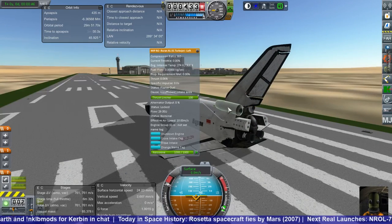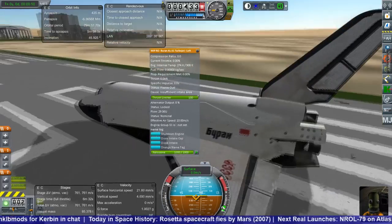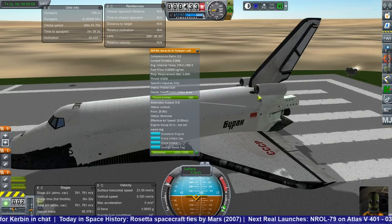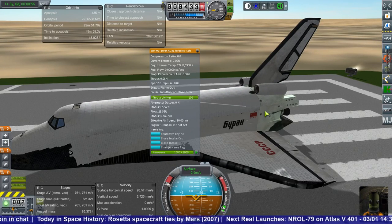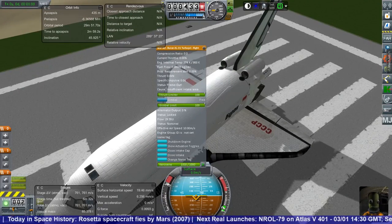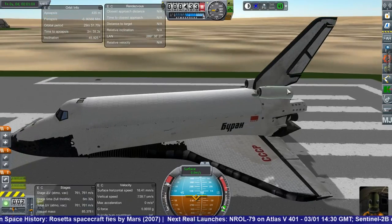I couldn't find any configuration for it. This is a wonderful mod with great models of Buran and Energia. The trick is that it's from before 1.1 and the conversion to Unity 5, so certain things definitely don't work, like the wheels — they're out and bugged, so I'll have to put some other landing gear there.